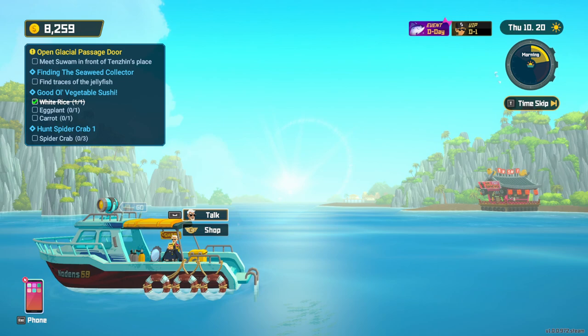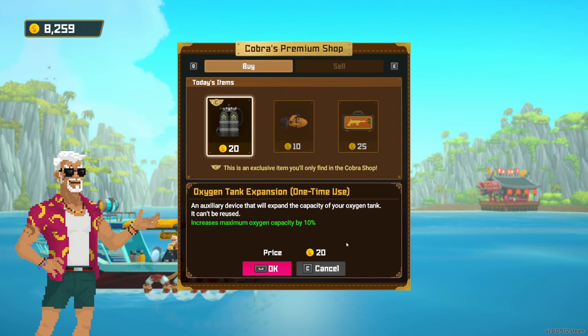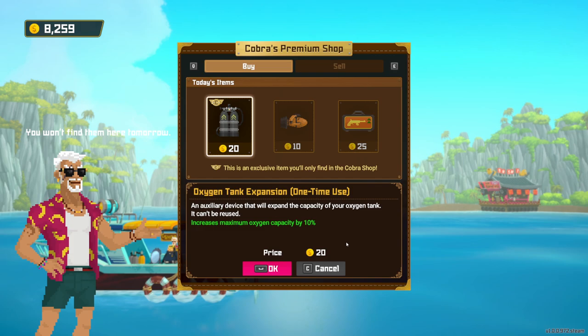First, we have the Cobra Shop that's located on the boat. You walk up to him, you talk to him, and then you click on the shop. This does not unlock until the end of Chapter 1. Close to the end of Chapter 1, he's going to come up to you and say he has a shop where you can sell stuff. So it does not happen right away.